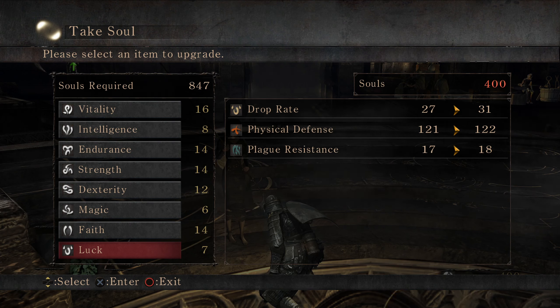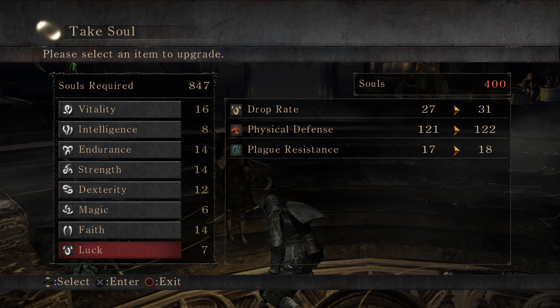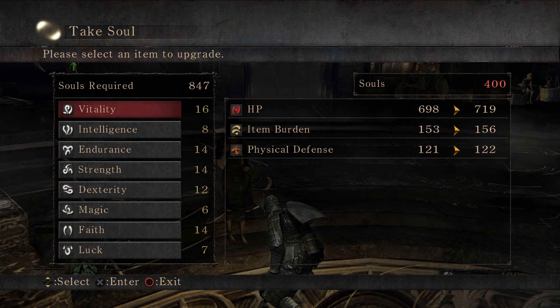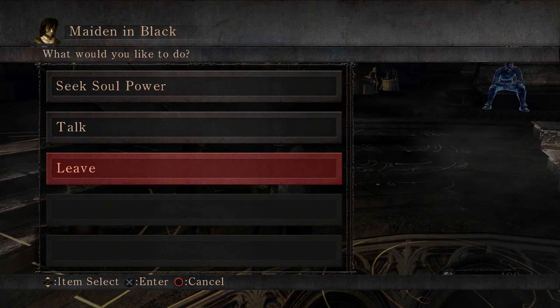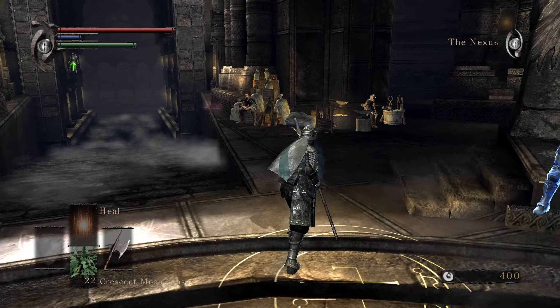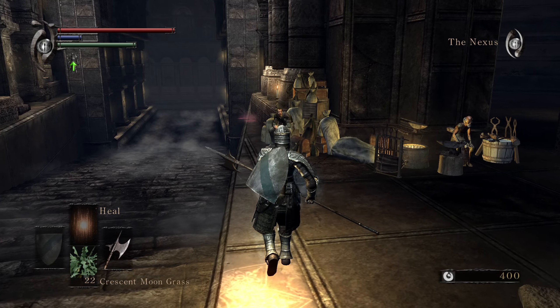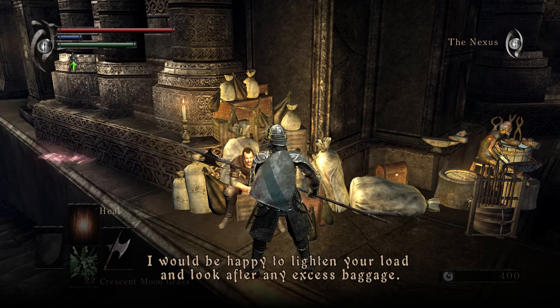Let's get this up to 14, just because I'd like round numbers. I should probably also get my luck up to 8 — plague resistance, physical defense, drop rate goes up a bit.